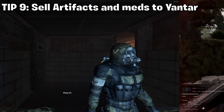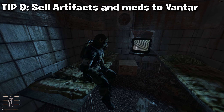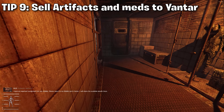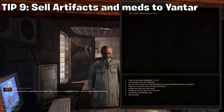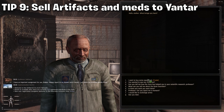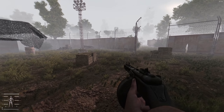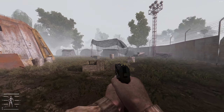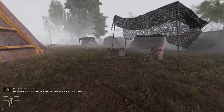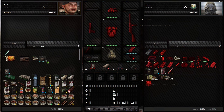Tip number nine is the scientists in Yantar buy artifacts for more money than anyone else in the game, and also meds. If you base yourself there even temporarily, you can go to every single artifact spot and anomaly spot in the entire region, gather all the artifacts, and sell them to the scientists for major money. This is a great way to make money in the beginning besides hunting animals. You can rotate through these gameplay loops to keep the game fresh and fun.